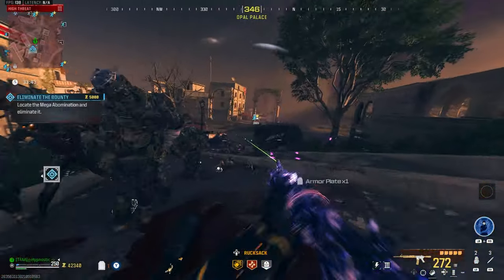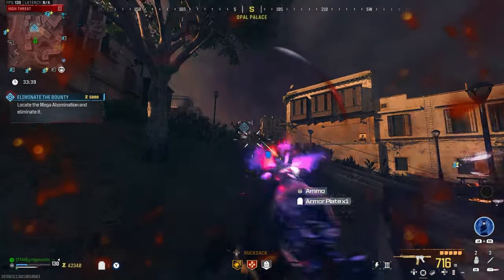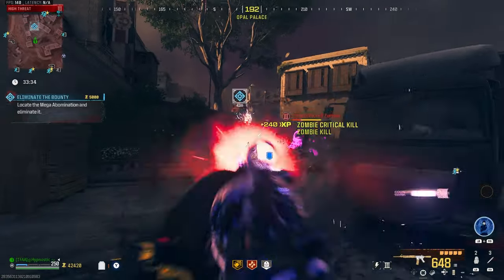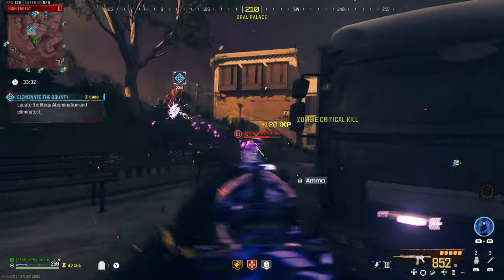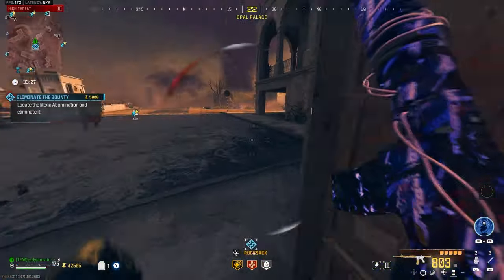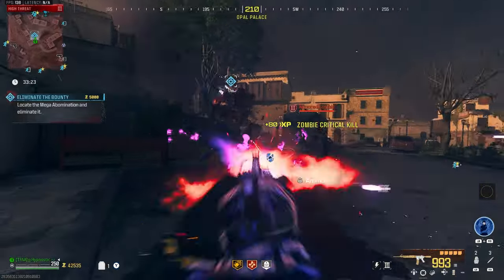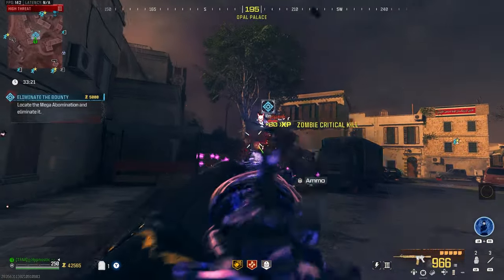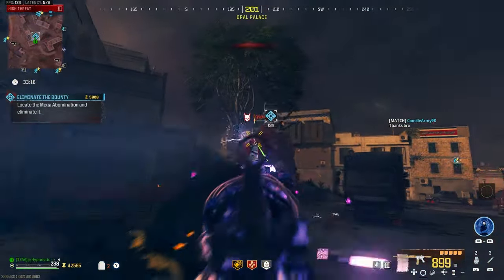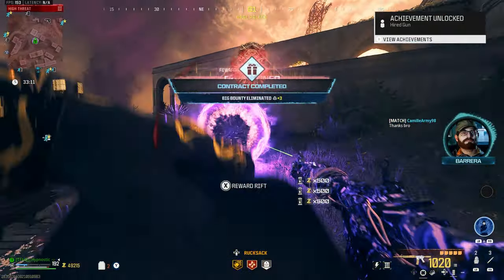Got a few armor plates on the ground there, golden plates are on cooldown at the moment. Oh, this thing gets a solid 10 out of 10, no complaints so far. Good amount of ammo as well, super mobile with it too. The Mega Abomination is so close to dying — and there we go, contract complete!